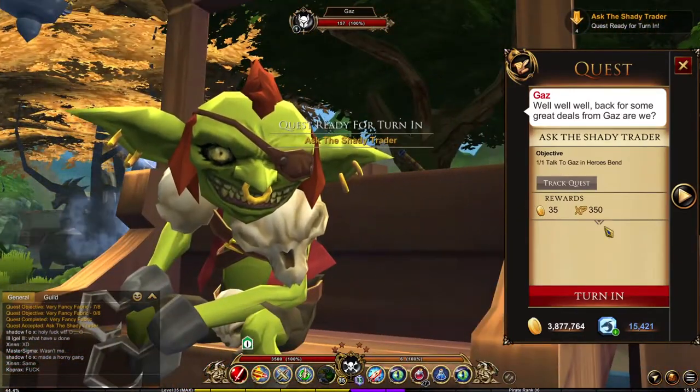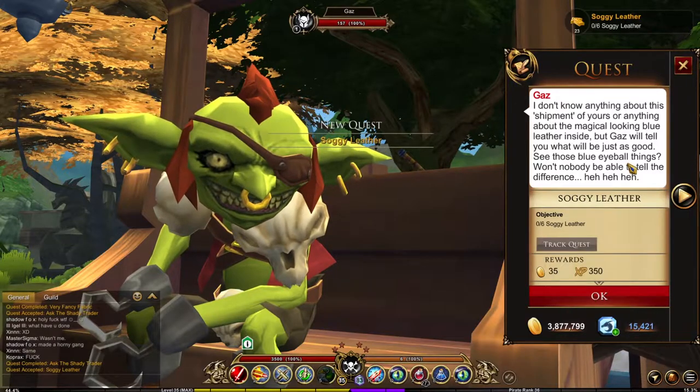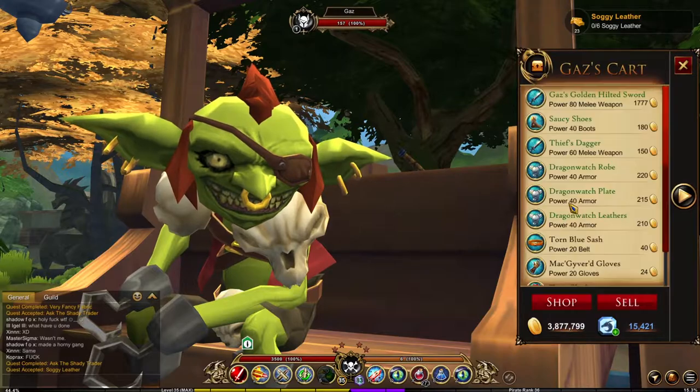Gaz will teach you a lesson in deception and tell you he has no idea where the magic blue levers are. So he prompts you to go kill the blue flying eyes for some soggy leather, because no one is going to tell the difference — and it works.